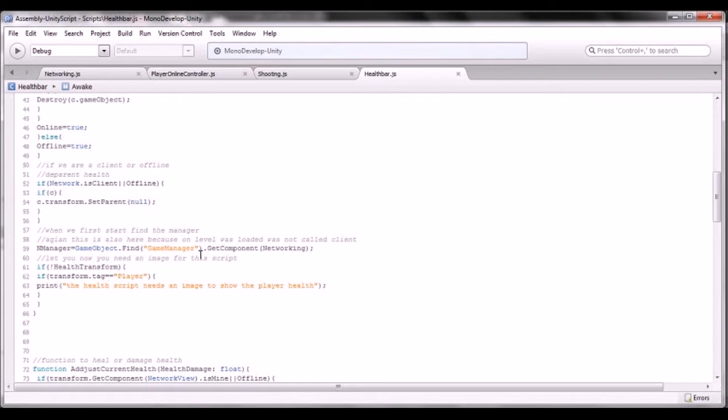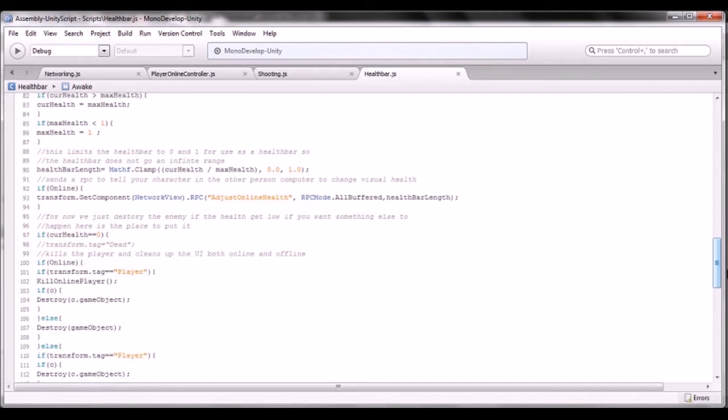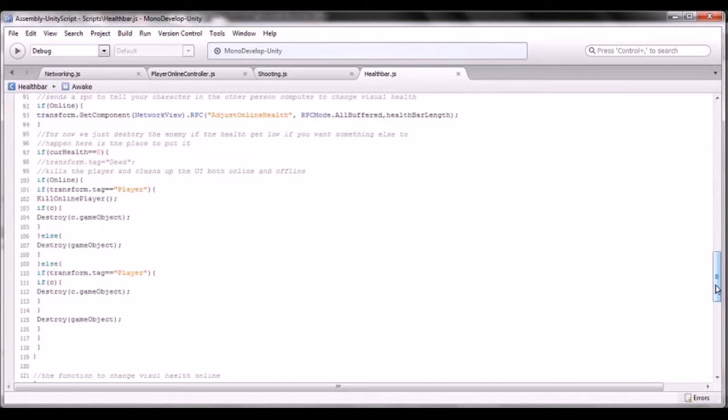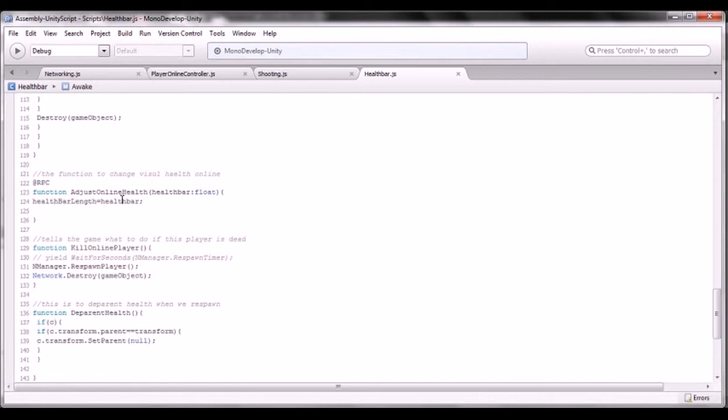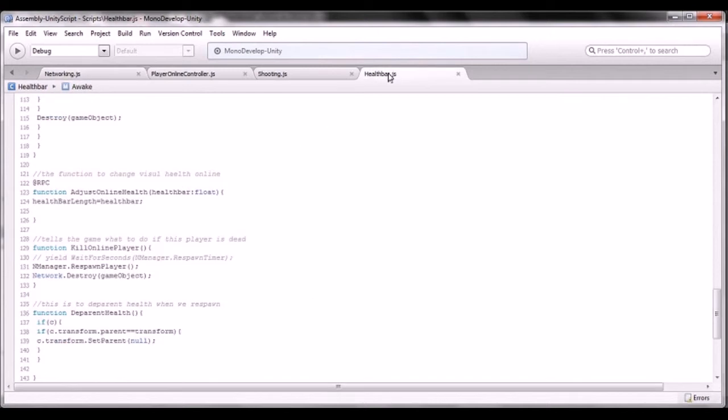This de-parents the health UI for the client in the Start function since OnLevelWasLoaded wasn't calling there, then it finds the manager. For current health, the only change is that if we're online it sends an RPC to the other character to let it know to change the health bar. HealthBarLerp changes the visual health bar. Down here the function sets the health bar lerp equal to the health amount passed in. Then the Kill Player Online function respawns the player and destroys it as a network object. The DeparentHealth function is called from the networking script on respawn — I had to put it in the other script because I was getting errors.